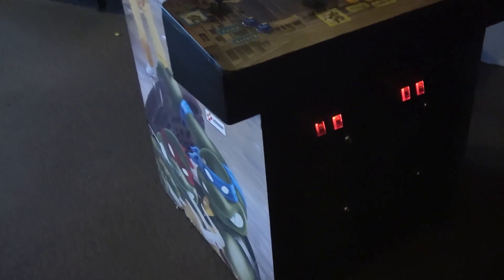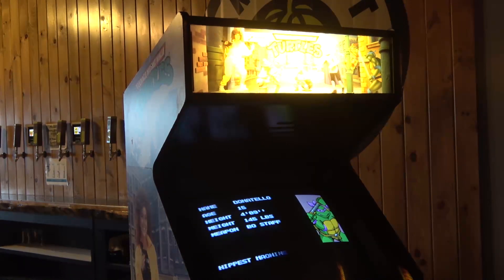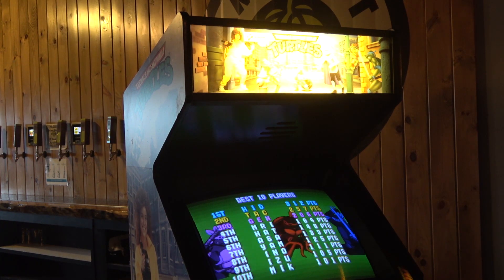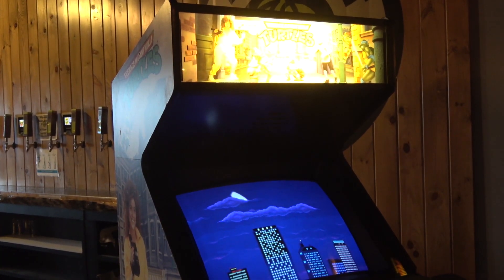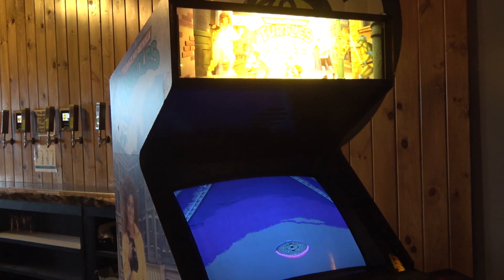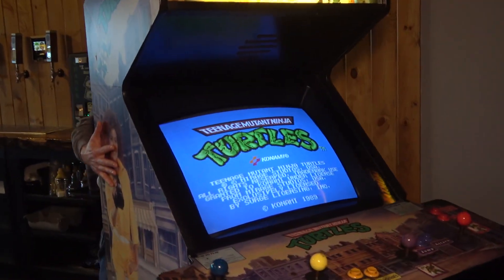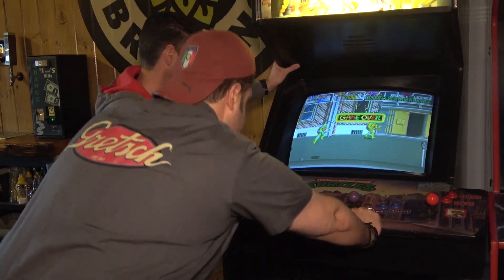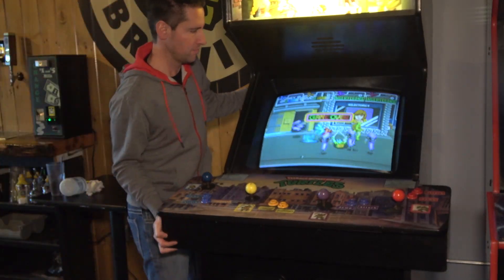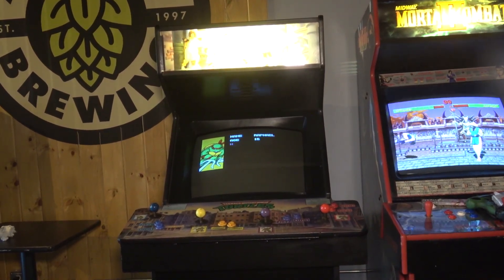The dust washers on the joysticks are a little bothersome — I hate seeing them on top of the control panel, it looks tacky. When I swapped out the joysticks on Mortal Kombat I put them on top because that whole thing is so annoying to take apart, but I'll fix it eventually. All right, let's slide Turtles in. Mortal Kombat and Turtles right there — looks great. Now let's move on to the Neo Geo.